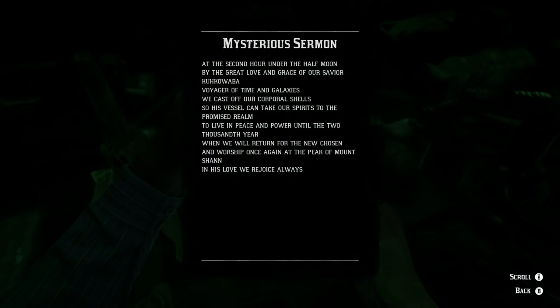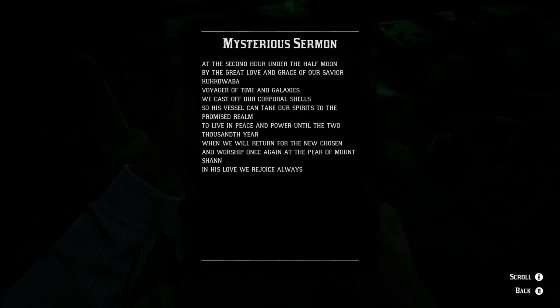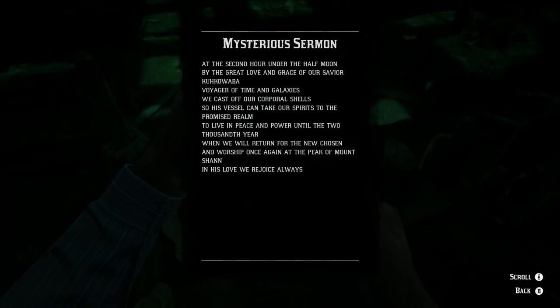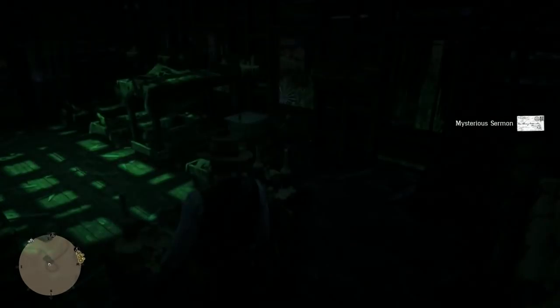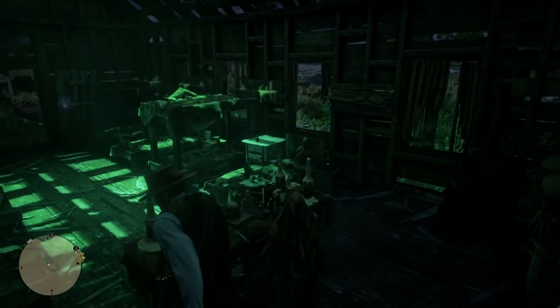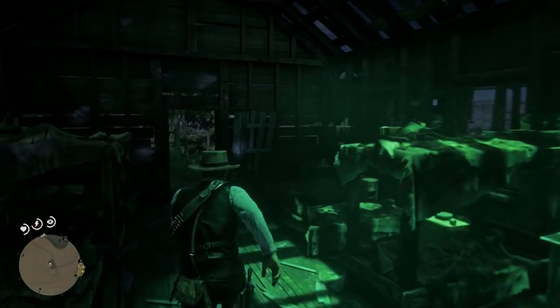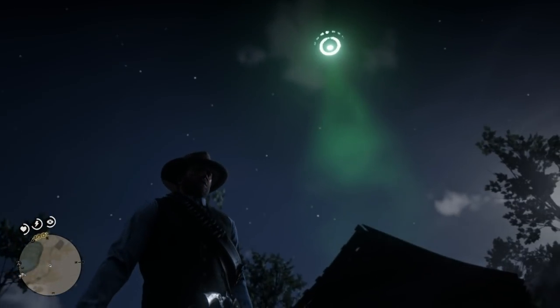The note also talks about the 2000th year, which is of course linking up to the year 2000, more closely to Grand Theft Auto V. It says worship once again at the peak of Mount Shan. So we've found two UFOs. I do have a 100% file. We're going to load up into that file and go to three locations where, hopefully, we can find the missing third UFO.